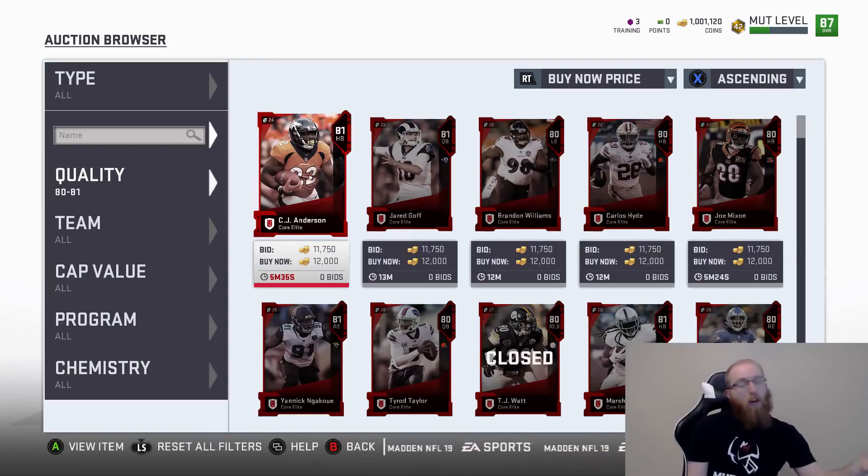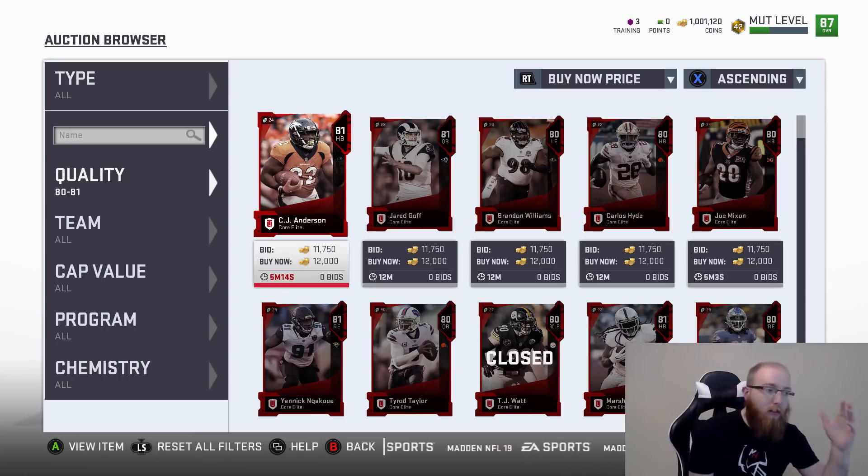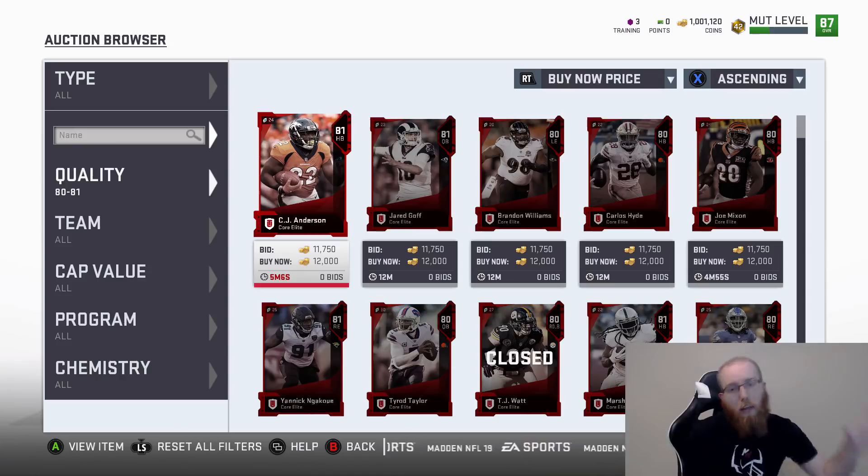80 to 81s - we're going to start here and work our way up. The minimum it looks like they go for is about 12,000. All you have to do is simply go 80 to 81, buy now. Super easy. 12,000 is what they go for. Same thing you do with golds or elites - we know minimum they go for 12,000. They go into an elite token set, so pretty much all will go for at least 12. Some will sell for more, but minimum 12.